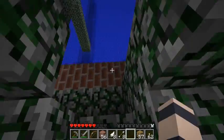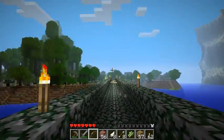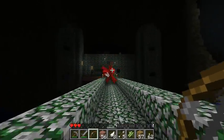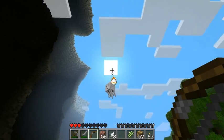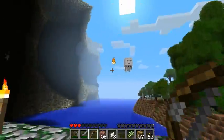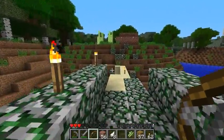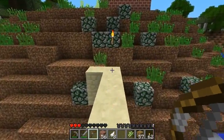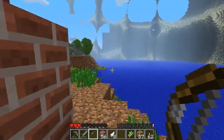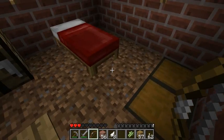Ouch — my armor's out, that's what's wrong. Temporary retreat. Ghasts are really annoying because they go just out of range so you can't shoot them, and yet they stay in range so they can shoot you. Okay, first run — not bad at all. Am I out of food? Not quite, good.